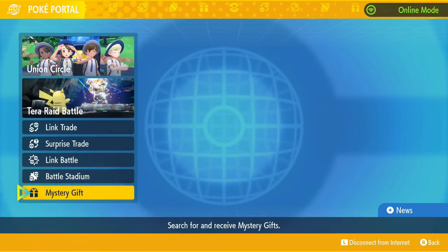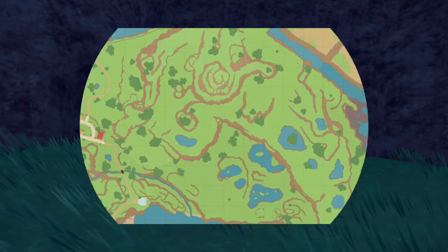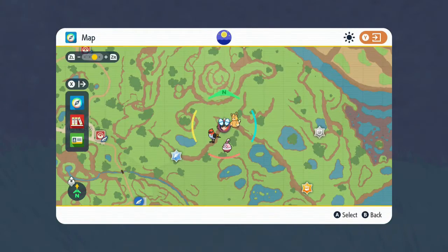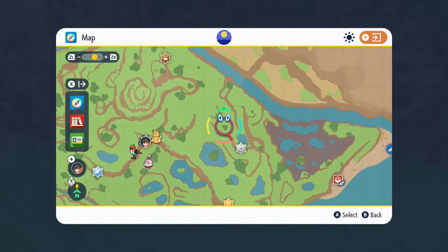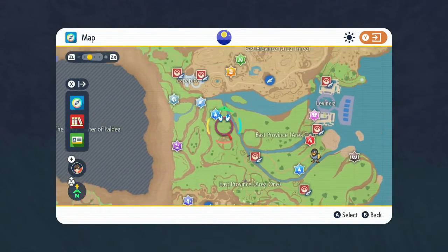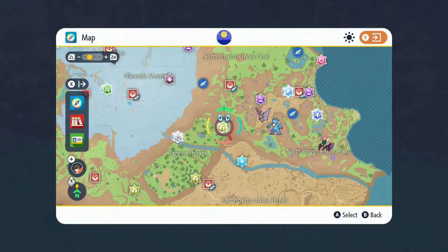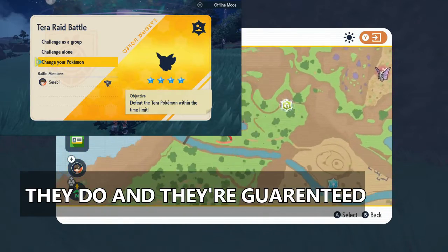Then you have to find a Tera Raid den. Eevee spawns in any of them — it doesn't have to be a promoted den. To my knowledge, any of the dens should have Eevee in, so just go check them until you find one. I don't believe Eevee spawns in the sparkling ones, actually.